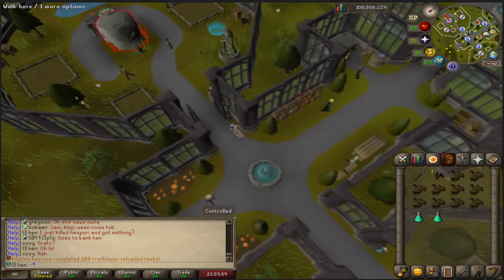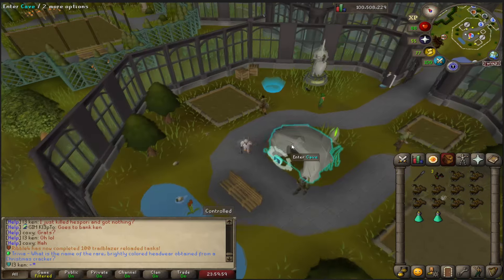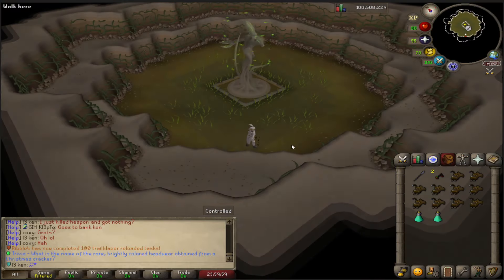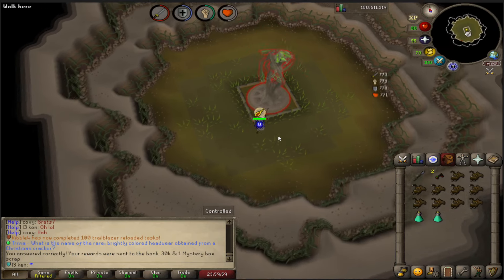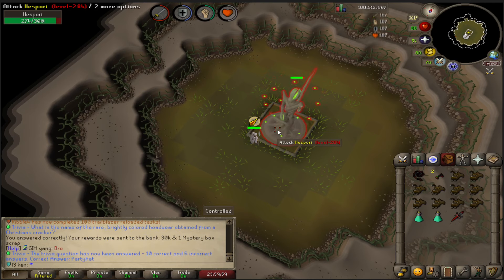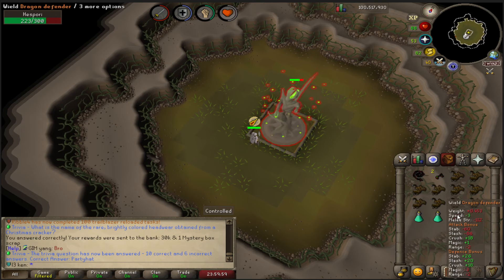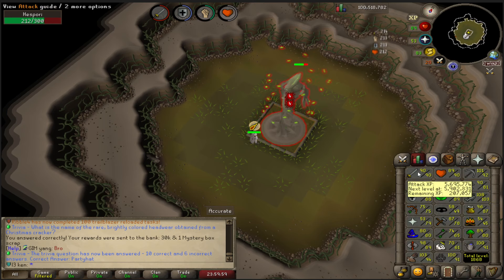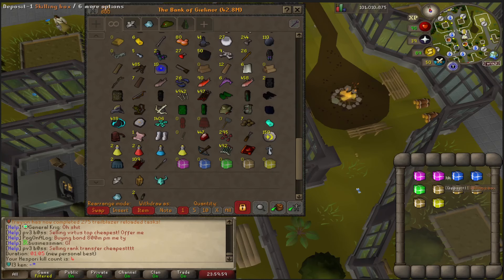I'll open them once and then probably just do Hispori off-camera, because, like, who cares about supplies? I know that's not the exciting drops you come here for, but I like finding out what you get from things. We've got two skilling boxes, two fishing boxes, four herb secondaries, and one-a-piece tree and fletching boxes.